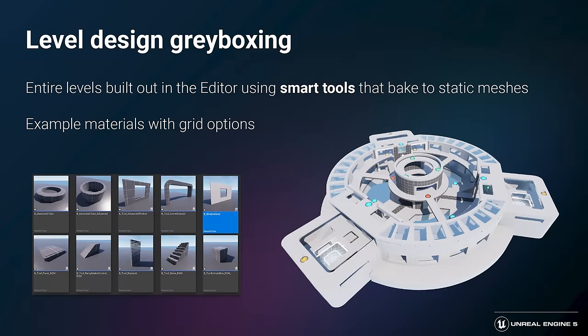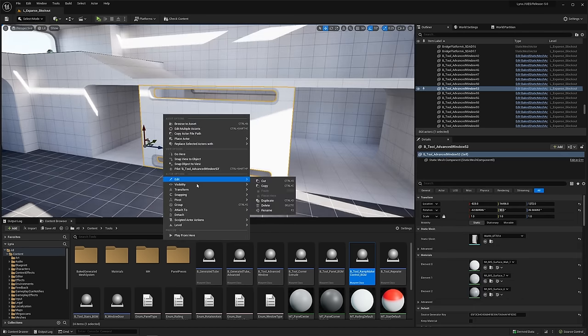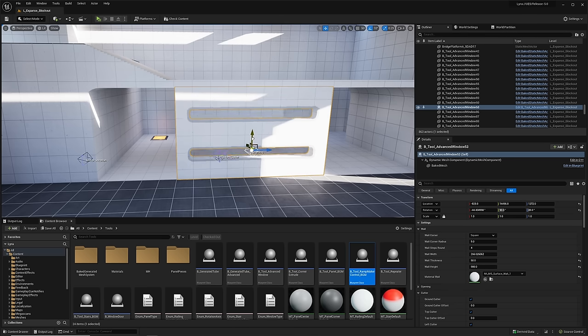The first thing I wanted to look at in Lyra is how we built this level. To greybox all our level, we use Blueprint — and more specifically geometry scripting — to actually create tools that let us build the level and adapt it as we see fit during production. We can bake them to static mesh and go back to a live editable version. If you open the map Expanse Blockout, you can select any static mesh, right-click, go to Script Action, and choose Swap to Generated Mesh. It doesn't seem like anything changed, but this is now a live editable version of the geometry being created in real time by the editor.